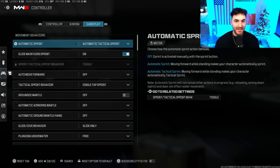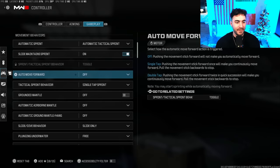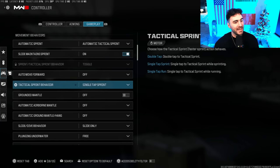Getting into gameplay settings — Automatic Tac Sprint: if you want to be a movement demon you're going to want this on; it makes your character automatically tac sprint as soon as you push forward on the left stick. Slide Maintains Sprint — turn this on; after you're done sliding you can sprint right out of it. I move forward frequently so I have that on. Tactical Sprint Behavior I have on Tap to Sprint.